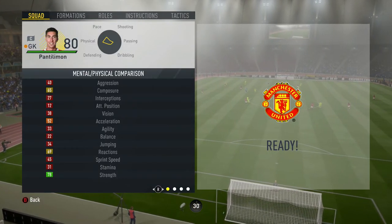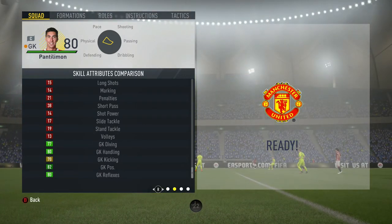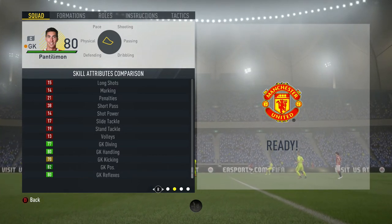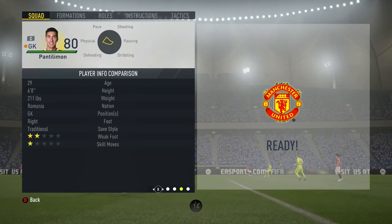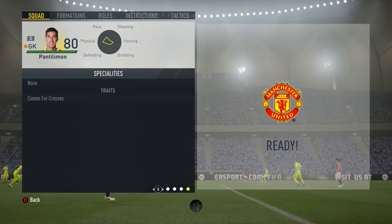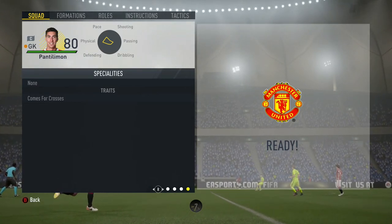So Pantilemon's in-game stats: he's got a strength of 78, goalkeeper diving 77, 80 handling, 70 kicking, 82 positioning, and 80 reflexes. He's 29, 6 foot 8. He comes for crosses, and at 6 foot 8 I would expect that, so let's see how he performs.